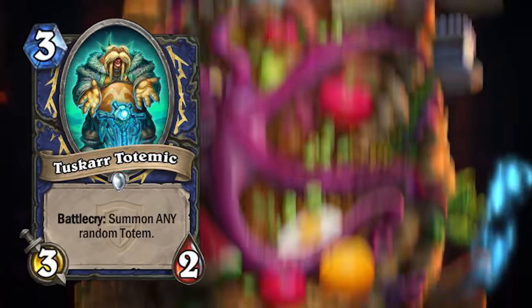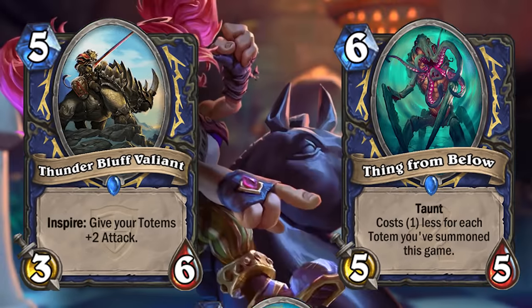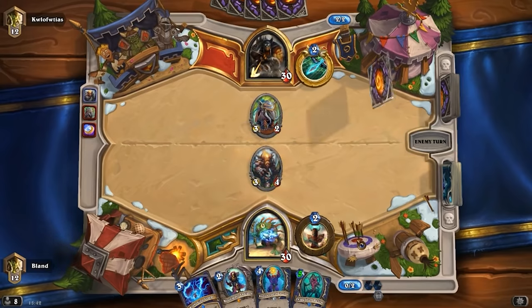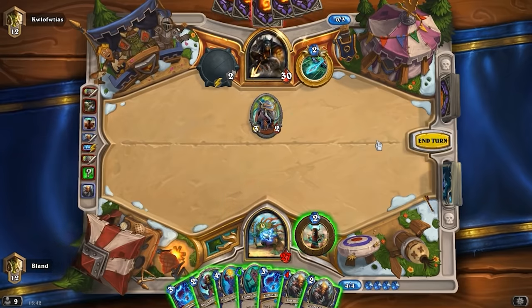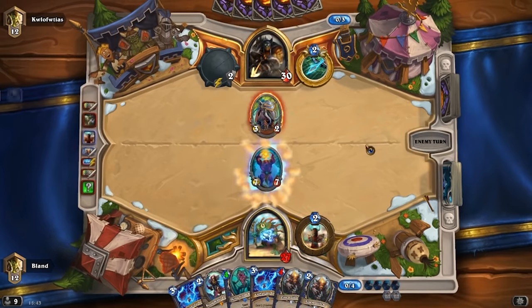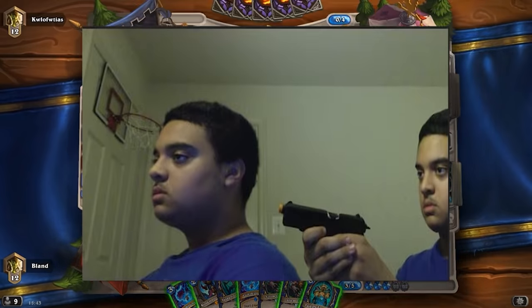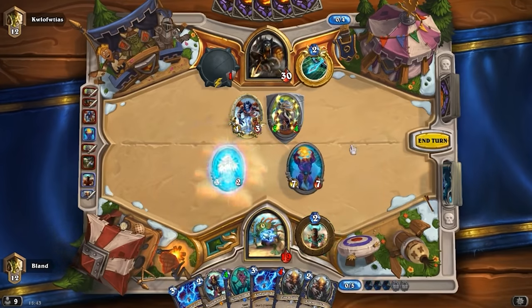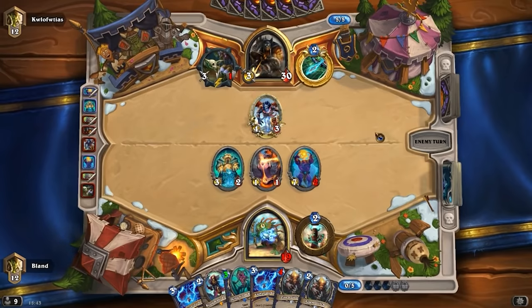Turn 3 you had Tuskar Totemic, turn 4 you had Flamewreathed Faceless, then Thing From Below, Thunderbluff Valiant, Ragnaros — the list goes on and on. And even if you lost board, this deck was the master at coming back and swapping tempo due to Maelstrom Portal. The only thing this deck didn't have was straight-up value, and value was not needed because most games would end before it was even considered. This deck was so good that its worst matchup was itself — you don't ever want a deck to be that powerful.